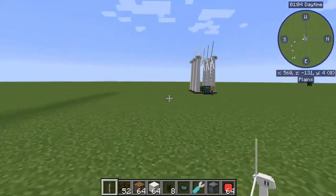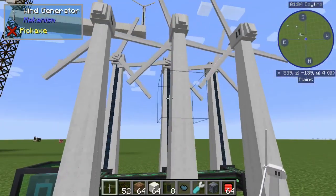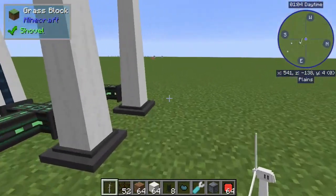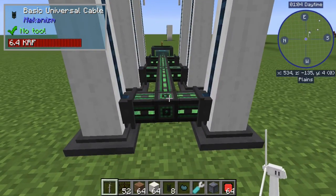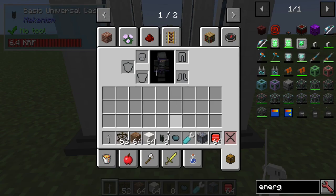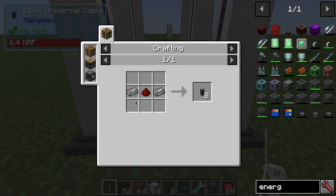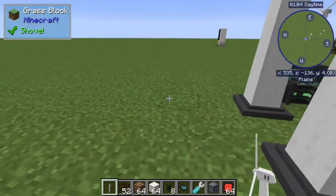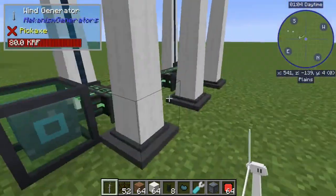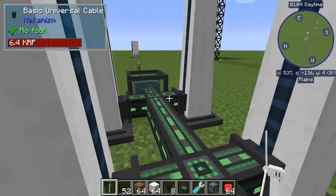You'll want to add more than one wind generator when you can afford it. An ideal setup is six of them. You can connect them with basic universal cables, which are also very cheap — you get eight per crafting recipe using just two steel ingots. This setup requires five cables to connect the six generators.